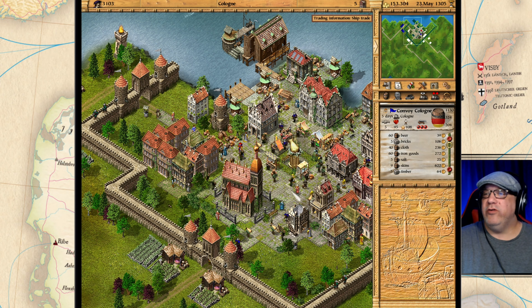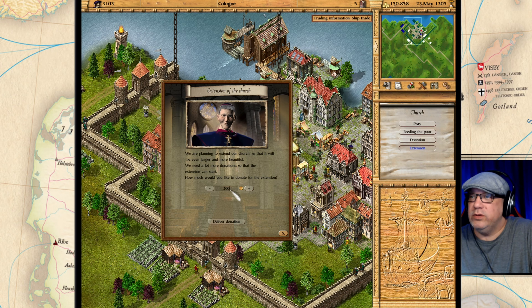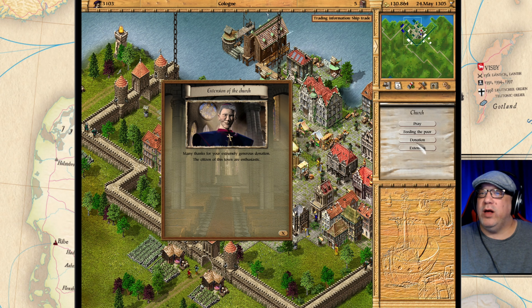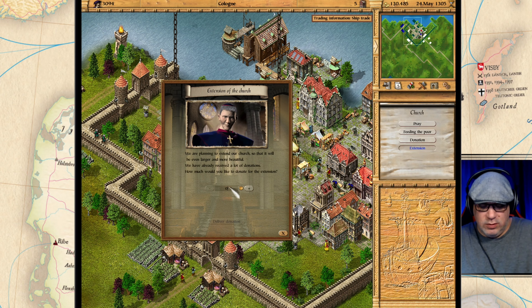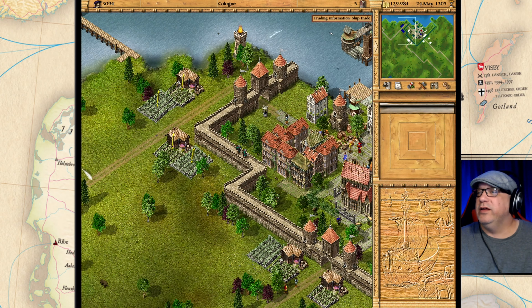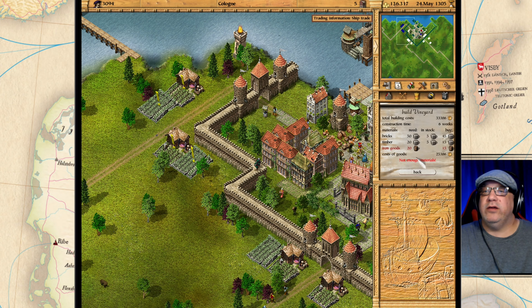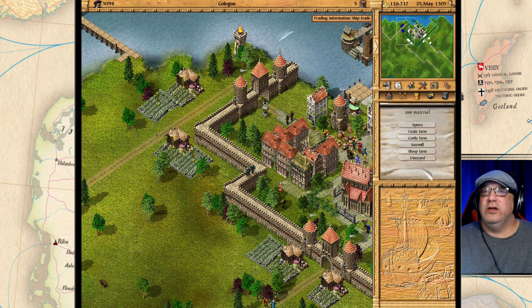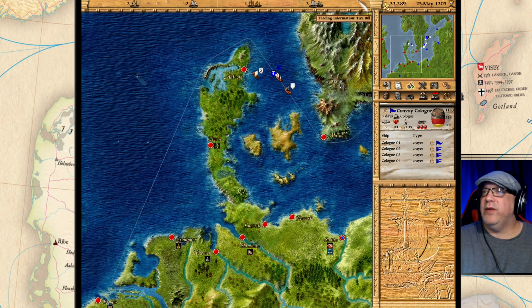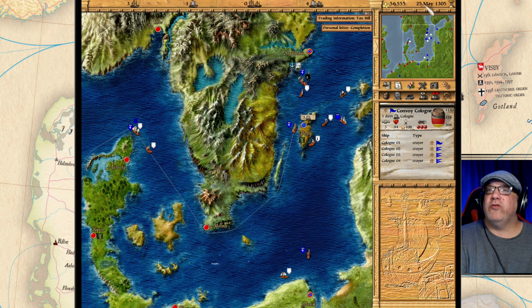I'm back and we have 150,000. When I have the money I am going to upgrade this church as well. I think they have the same problem as our other bigger cities. I want to see — can I build another vineyard? Not enough iron goods. I'm going to come back to that later. There's a tax bill — we're at 27,000, we're doing all right. I'm still waiting for that crier to be done. The crier is done and we got our tax bill — we're at 30,000.